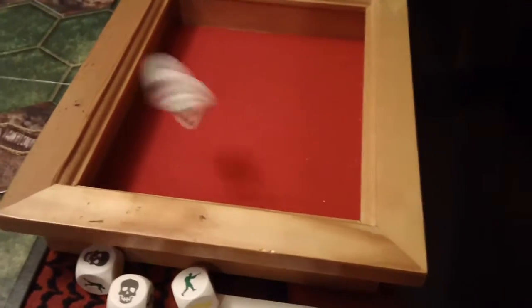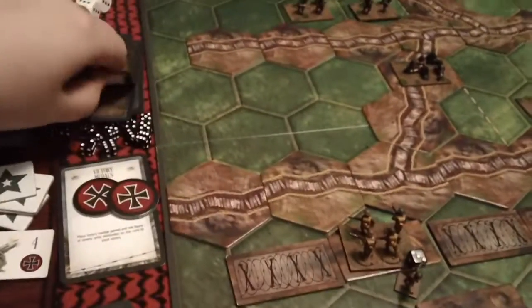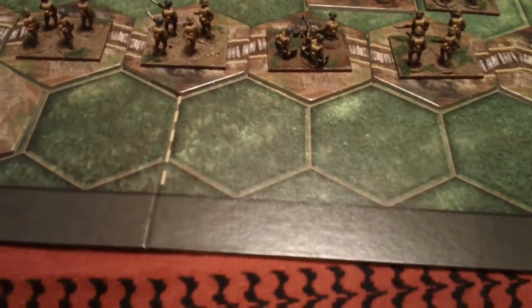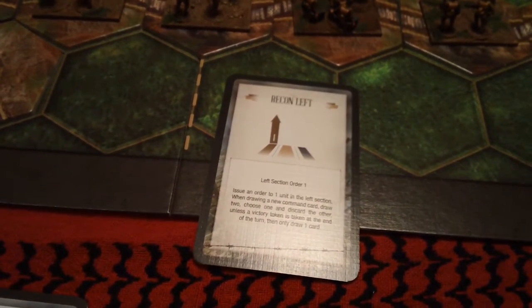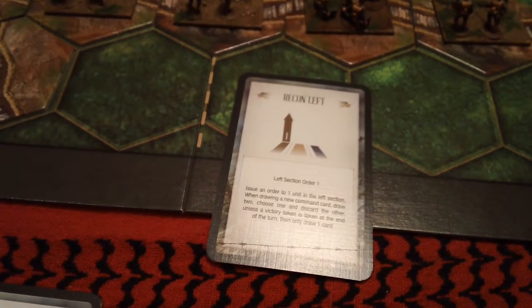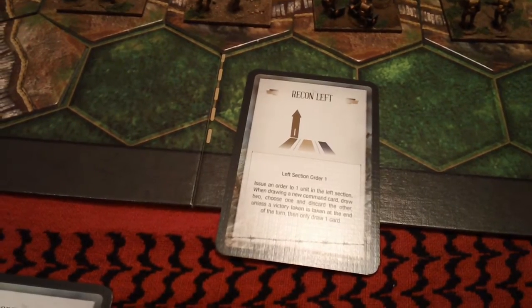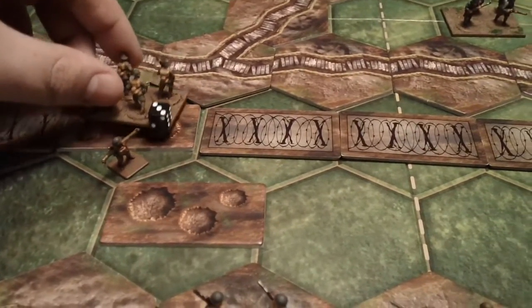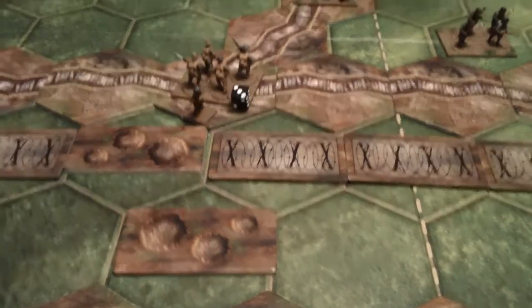The German commander elects to take a combat card: advance over the top. The British this turn will play recon left — issue one order to a unit on the left section, drawing a new command card, draw two and choose one and discard the other, unless a victory token is taken at the end of the turn and only draw one card. We're going to move our favorite unit, the bomber squadron, up one, and he will do combat.